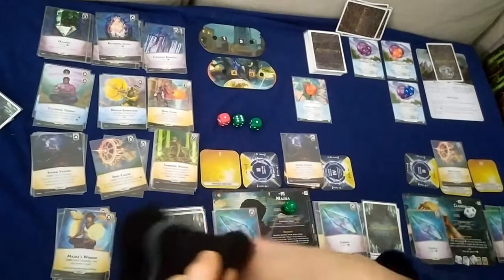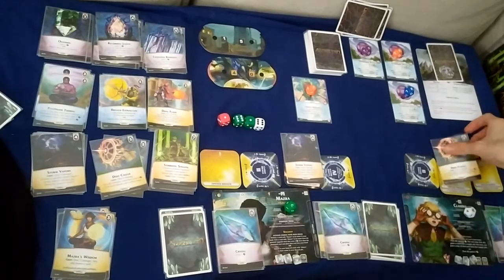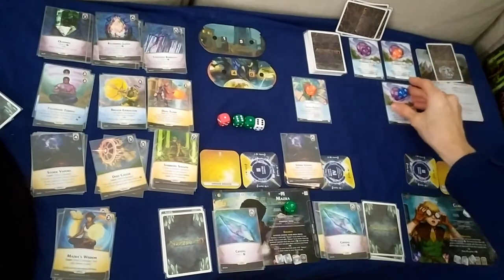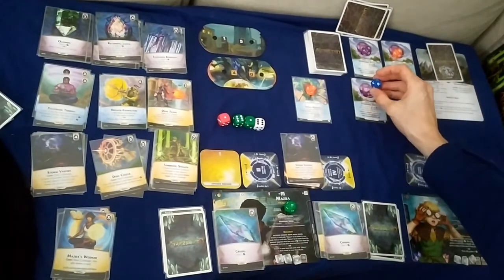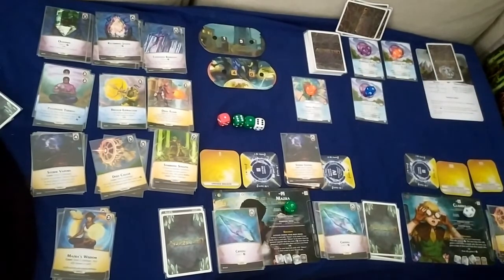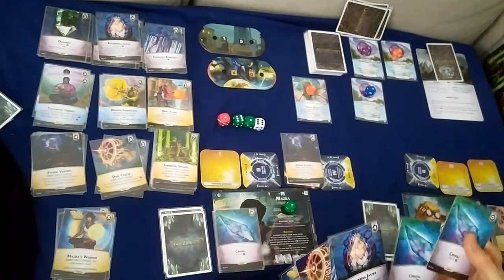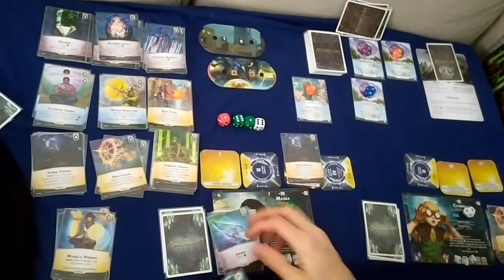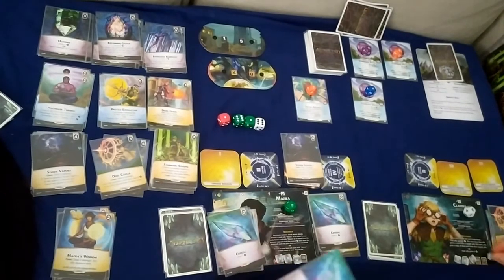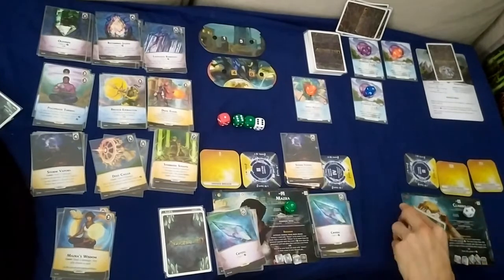Claudia's turn: cast Dust Caller for five damage to the pylon, going to four. Any ally returns a card costing zero from discard — return a crystal. Spend two ether on a charge. Draw back up to five.